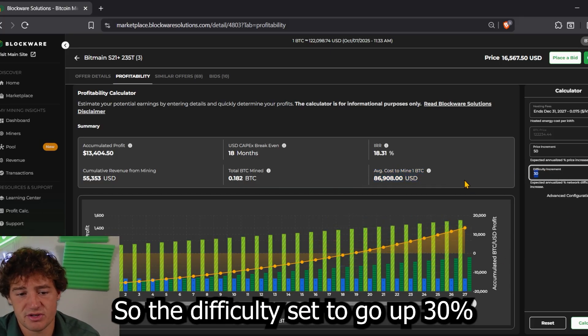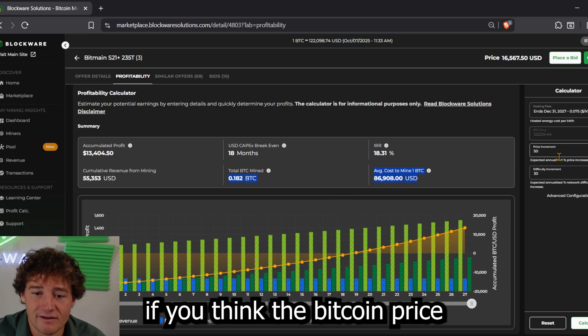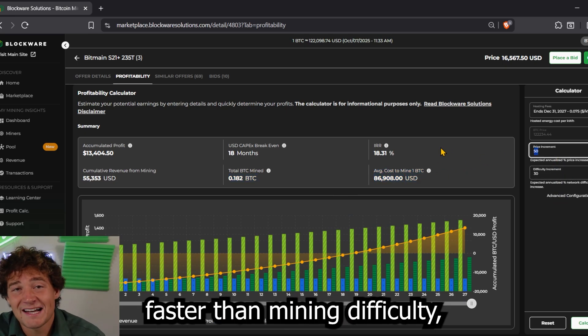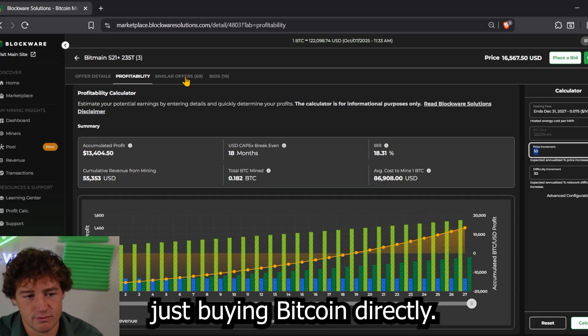With difficulty set to go up 30% per year, your cost to mine Bitcoin will also go up. However, if you think the Bitcoin price will go up faster than mining difficulty, you're going to make out better by mining versus just buying Bitcoin directly.